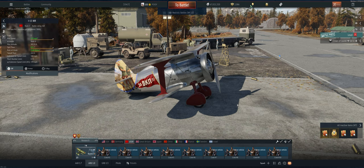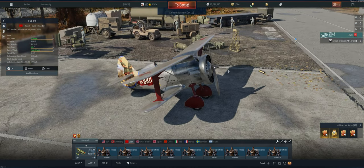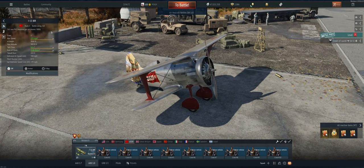Hey guys, welcome back to the channel. Poigie here. Today we're going to talk about the best way to play the I-15 in Air Realistic. The good things about this plane: one, it's more maneuverable than any other plane at reserve — you can outturn everything in it. Don't take out the I-15 bis; it doesn't turn as well. Secondly, it climbs pretty well. Third, you've got four 7.62 or 30 caliber guns and tons of ammo — 3,000 rounds, so you can feel free to just shoot away.